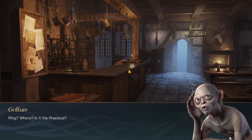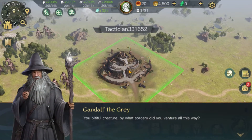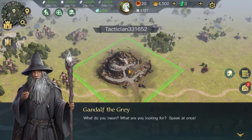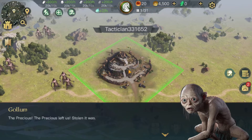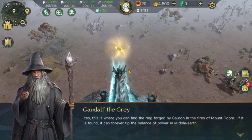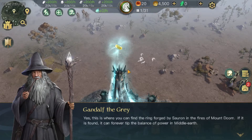Gollum's here! 'Where is it? This is my ring!' — 'Doesn't look like your ring, you pitiful creature.' I'm going to start skipping through here to go quickly and see what's going on. 'This is where you can find the ring forged by sorrow in the fires of Mount Doom. If it is found, it can forever tip the balance of power in Middle-earth.' I think the artwork is interesting — it feels kind of flat but also three-dimensional.